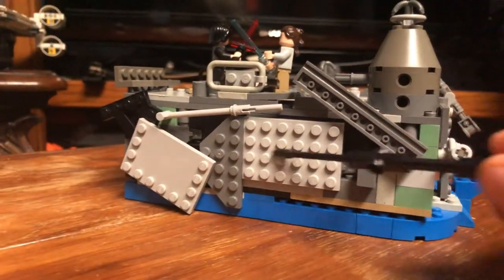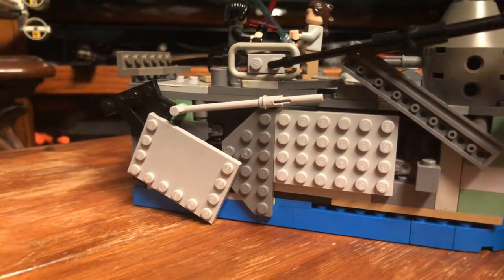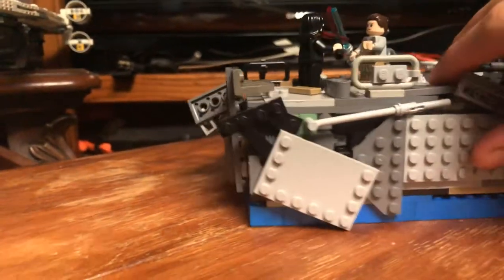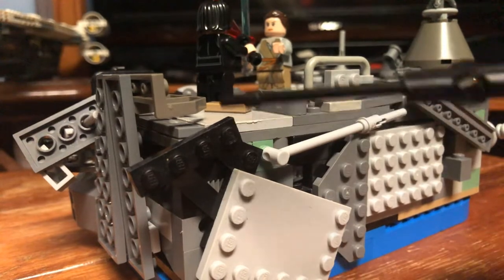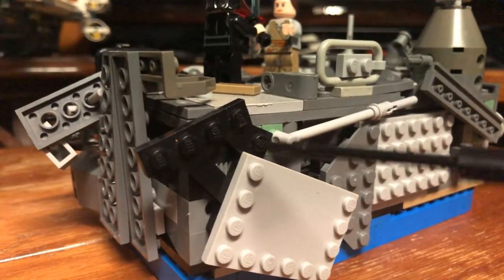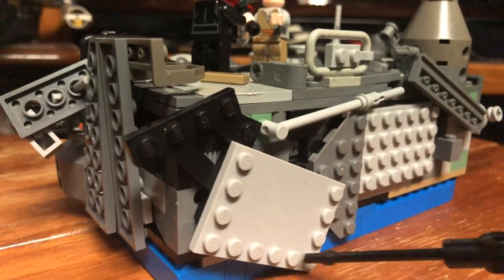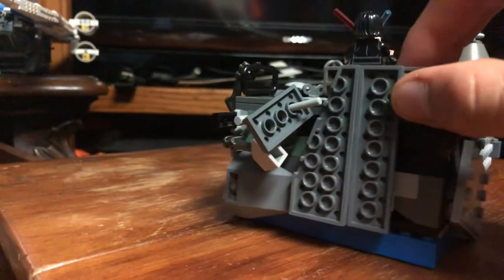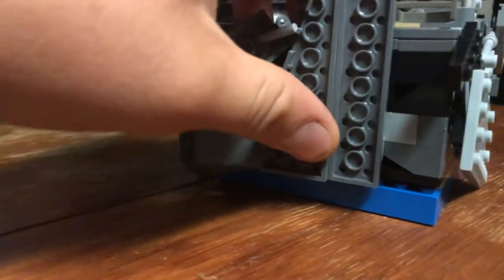These are just some panel pieces slapped on there really simply and easily. You obviously have a rod right here, and some of these pieces are kind of broken off. You can see this clip piece connected to a fencing kind of grill piece — a very simple, easy way to show off some of that finer detailing. This is actually one of those A-shaped pieces. You can use those plugged into a pin or a one-by-one modified piece to give it that angle, and it's a very simple way to show some contrast throughout the build.